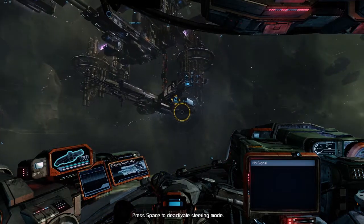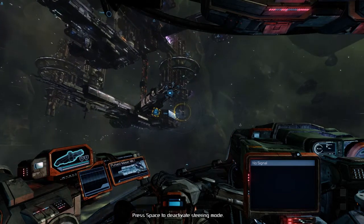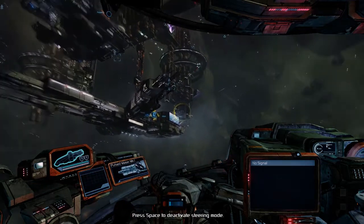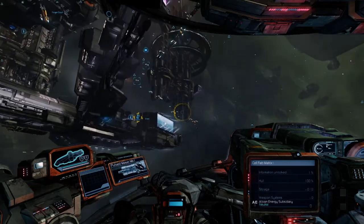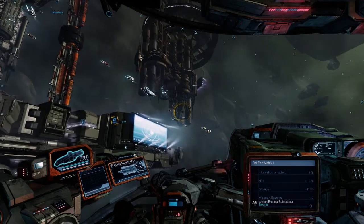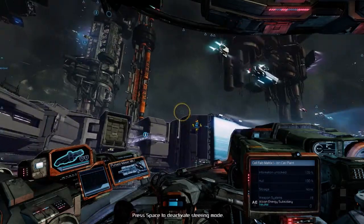A new feature with the X-Series of games that you could not do before was physically walk around stations. You could dock with them, but you couldn't physically walk around at all in pretty much anything — so again, another excellent feature. Cellfab Matrix. Can we fly near this little eye point? Let's press space — deactivate steering mode.